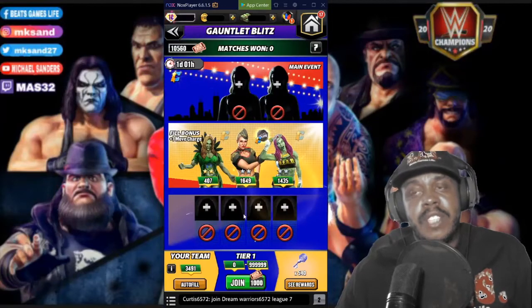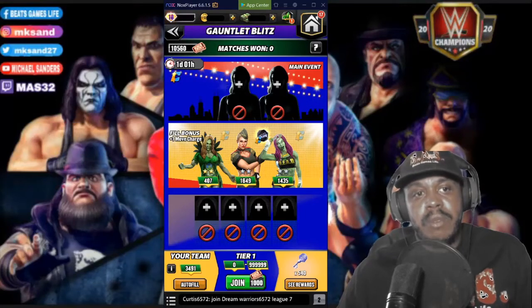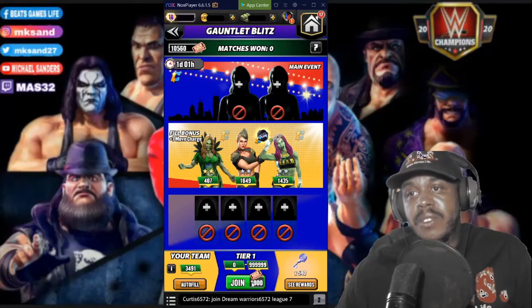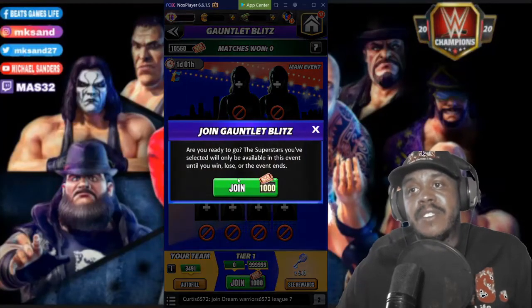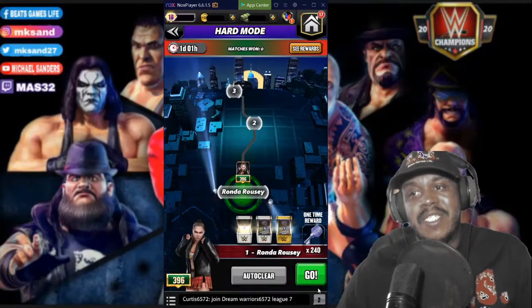I didn't put Trickster in there. Zombie and Sasha are my lowest level fodder guys that I'm not going to use. As long as their talent is lower than the main person you're going to use, it should make it pretty easy. Let's go — a thousand tickets for hard. I'm hurting on blitz tickets right now.